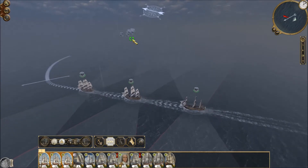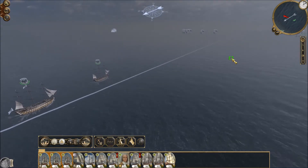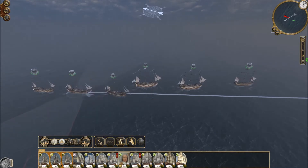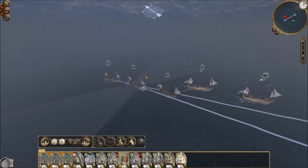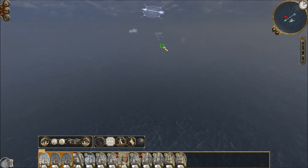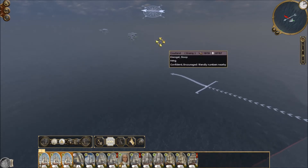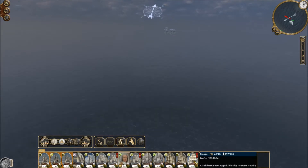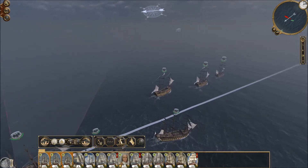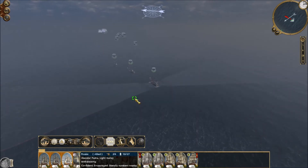We've got a sloop and a sixth rate, so we could probably go in, cause some damage, and run out. Of course, we're actually going against the wind here — we don't have the weather gauge with this fleet. Let's see if we can kill this sloop off. It's going towards us, which is rather foolish. Okay, this is fine; it's just going to take a while to get there. Let's concentrate on the sloop.